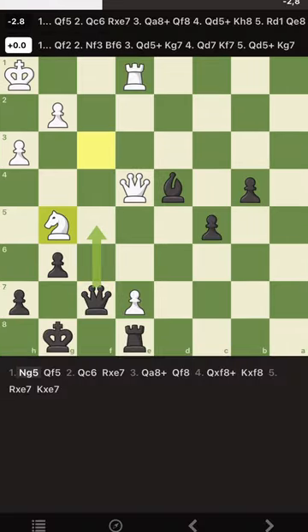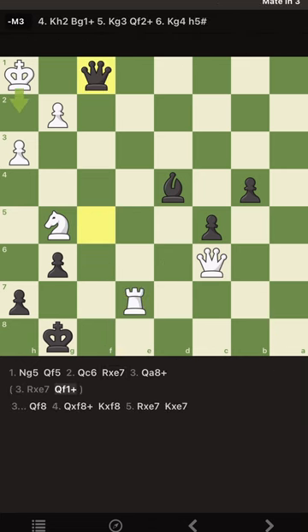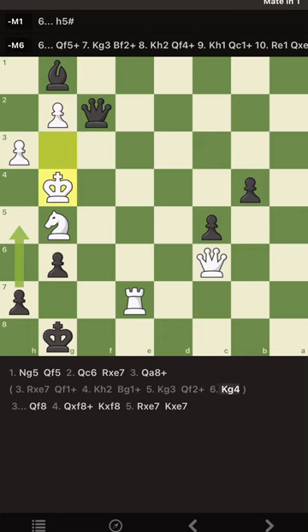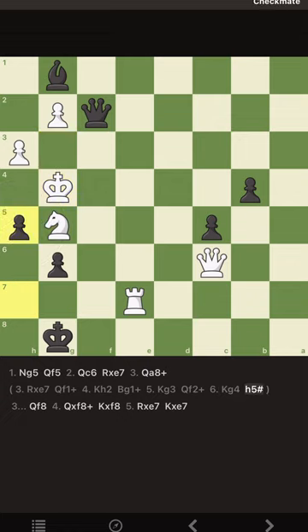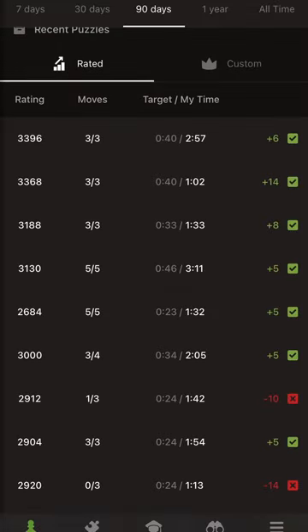I promised I'd show what happens if white captures our rook — why we had a mating net. King goes up, bishop comes in, king goes up again, and after this position we have a pawn to push and the king is very limited and can't move. You should have these patterns in mind so you can quickly calculate and not get bogged down wondering what happens if the rook captures your rook. Otherwise it's amazingly difficult to calculate both the mate and the rest of the continuation.